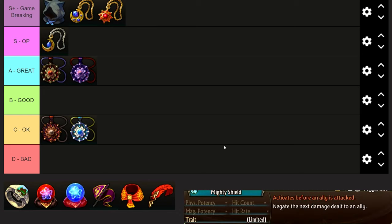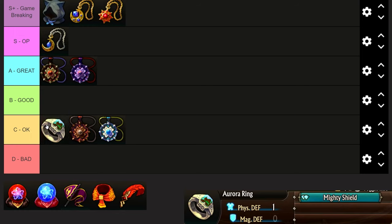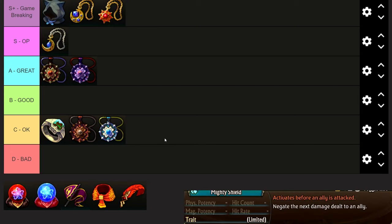The Aurora Ring gives physical defense plus one and Mighty Shield, negating the next damage dealt to an ally. I don't think this is very useful — maybe C tier. There are better effects for two passive points, and better units that can tank or cause other allies to tank. You can only really do this twice a battle unless you're running Owls to refill passive points. It's fine, not terrible, but its basic stats are bad and the ability feels weak.